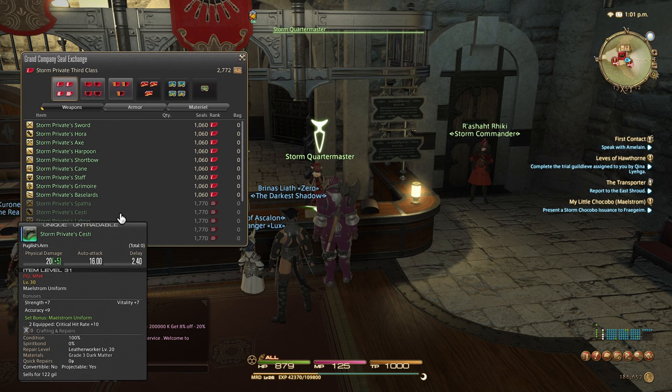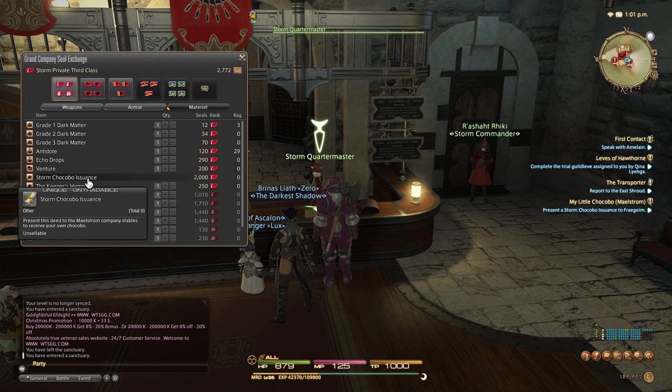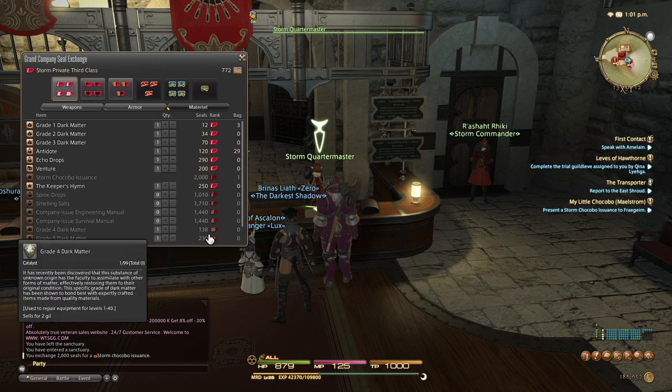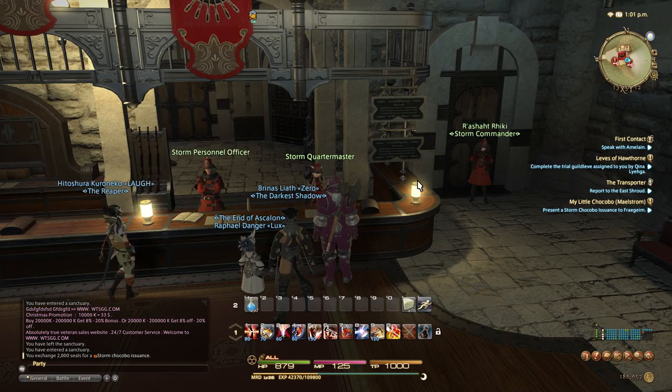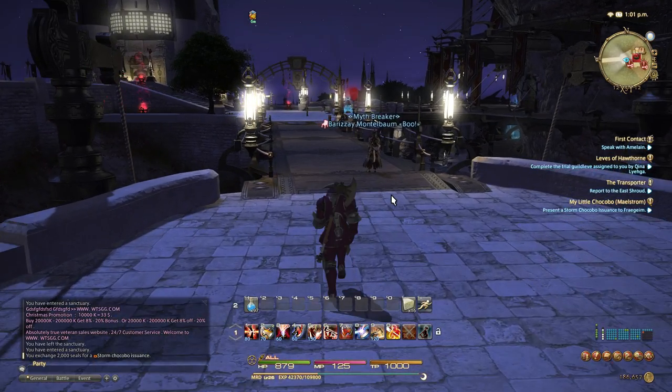Go talk to the quartermaster and say you'd like a chocobo issuance. I just traded 2,000 of my seals for a chocobo issuance.